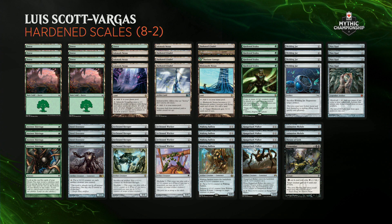Final thing to note about this list: there are still four copies of Steel Overseer. Several players have been cutting them recently — it's just a bit slow and easily interacted with — but Louis felt that the synergy with Hardened Scales is just too good to pass up.